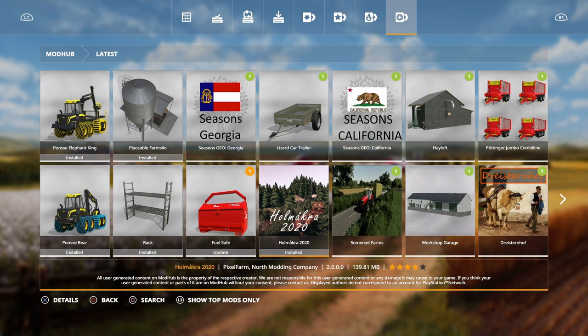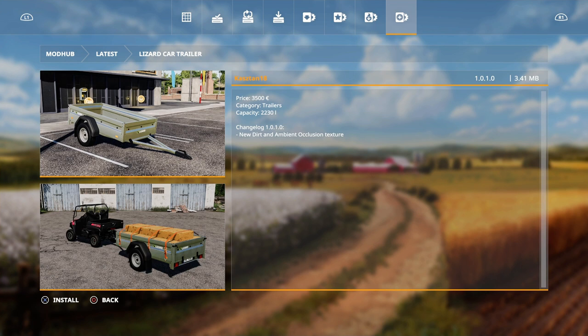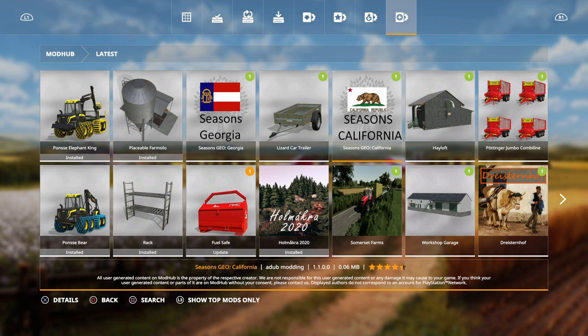There's also an update for Hull Macro — that's an update for the update — but there are a few problems with it. It doesn't tell you that if you download it and you've already got Hull Macro in a game, it's going to delete it. Made by Pixel Farm North Modding Company — I wish we'd just known you need a new save game. Then we have the Lizard car trailer update with new dirt and ambient occlusion texture by Castor Kazdan 18, and Seasons Geo California by Adub Modding with plenty of harvest and planting time.